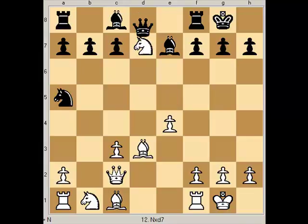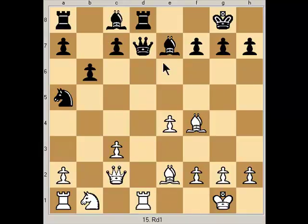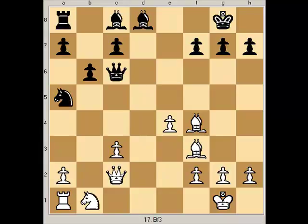Knight takes, queen takes. Bishop develops, also attacking — eyeing this pawn. Two attackers against one defender here with the bishop. Bishop gets out of the way. Pawn develops to allow the light-squared bishop to come out on this side if he wants. Rook attacks queen. Queen runs. Take, take. These are just all self-explanatory.